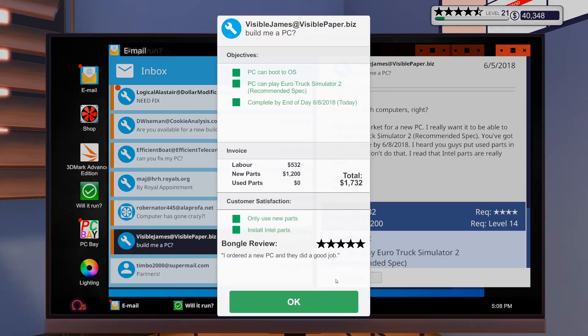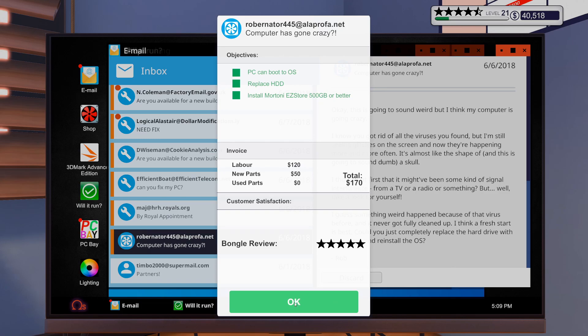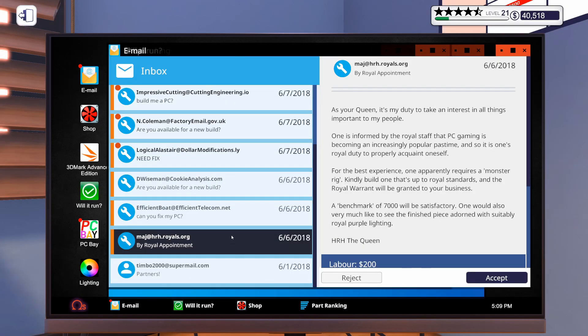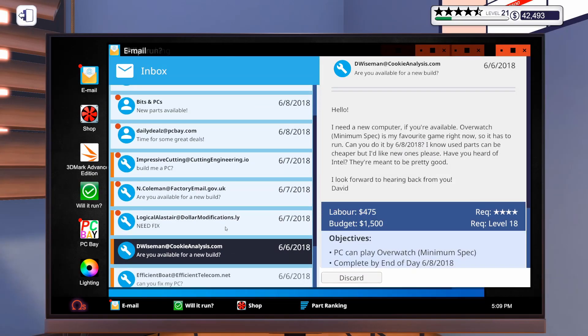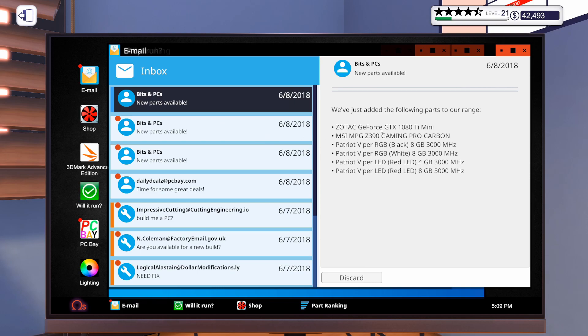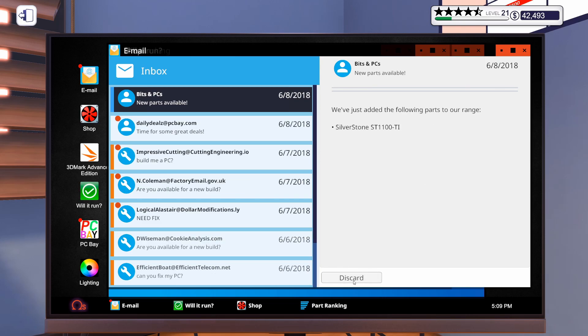Let's do that one — and then this poor guy with his computer viruses — and then this one. Looks like we have unlocked some new parts: the 1080 Ti Mini, the MSI MPG Z390 Gaming Pro Carbon (which is actually the motherboard I have in my real-life computer), some more RAM, and a Gigabyte Aorus 1080 Ti. So we're starting to unlock some 1080 Ti's now — that's nice.